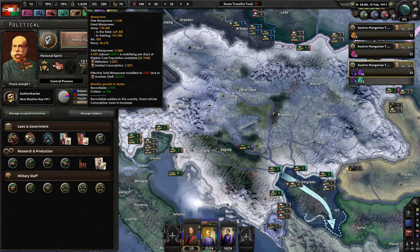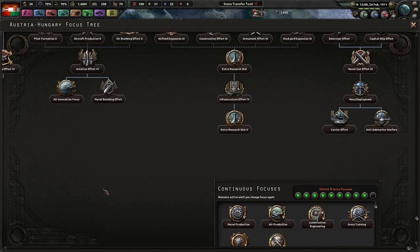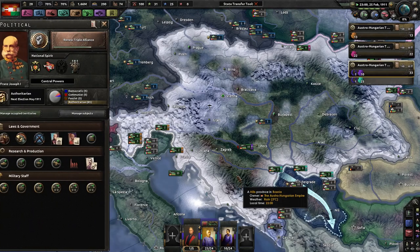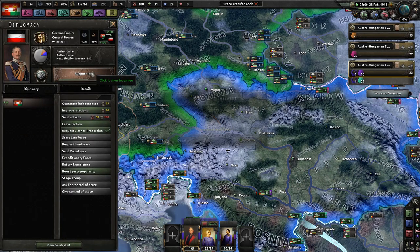We got so much political power — we do get a lot of political power. We got so much manpower now. Effective total manpower modified to 150% due to Austrian Staff. Good lord. I really enjoy this mod because of the focus trees. Germany has a really great focus tree.